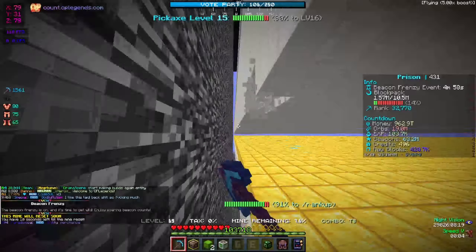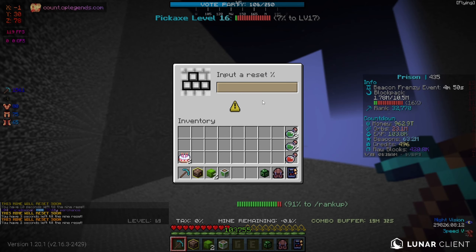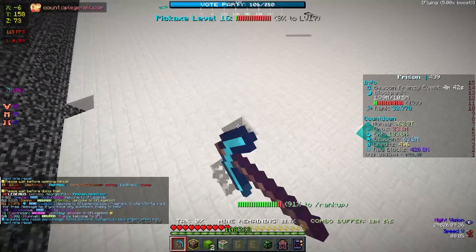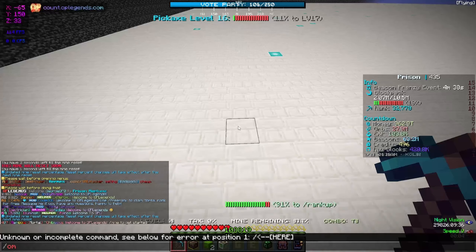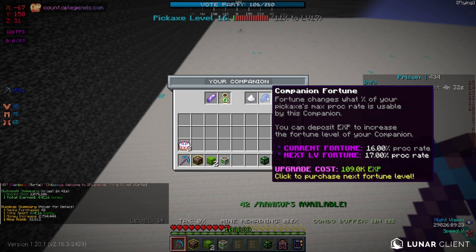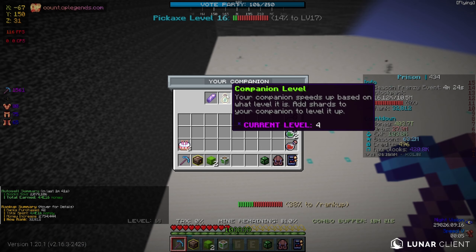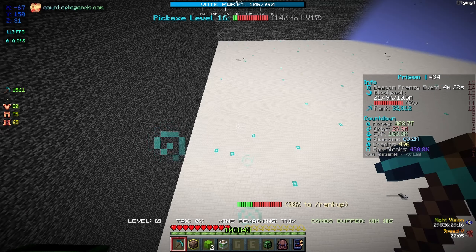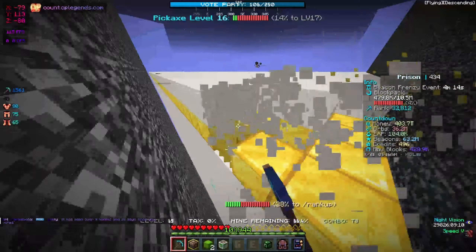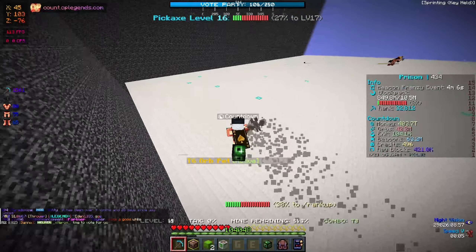We're going to make a ton of progress in today's episode. I do have to change my percentage back to around 20. It does reset. Our companion is doing amazing work — if you do slash companion you'll see we have Fortune at 16, costing 109,000 XP to level up to 17. We're almost there, currently at companion level 4, and if we get two more shards we'll reach level 5. I'm probably going to try and buy two companion shards off people.